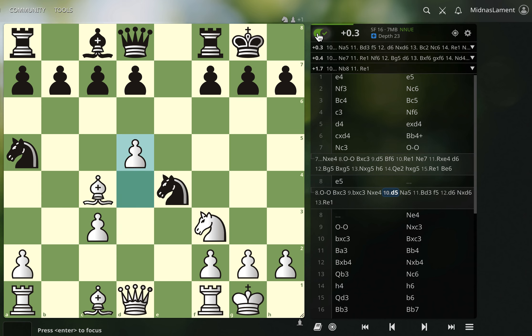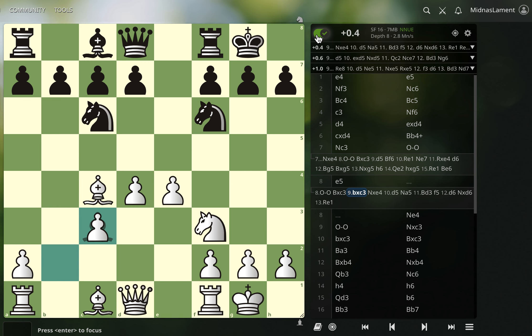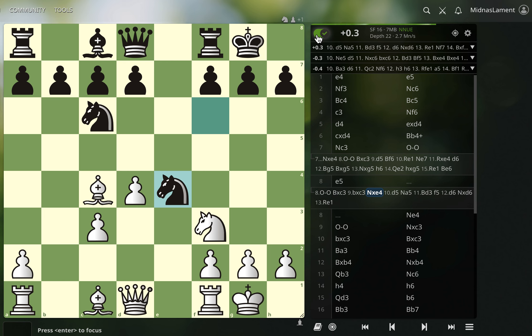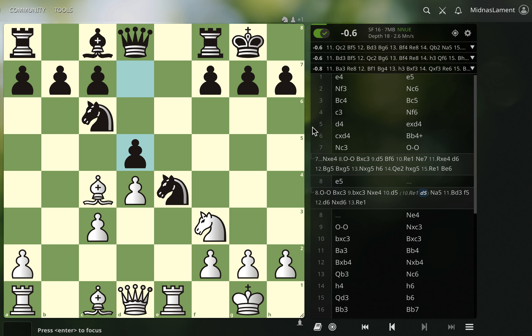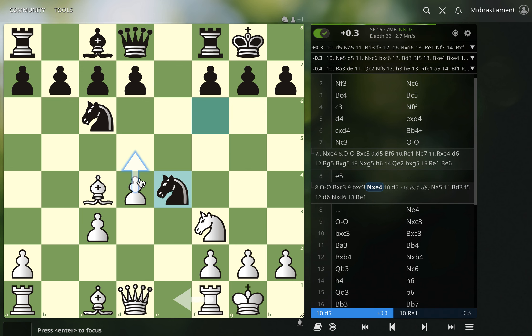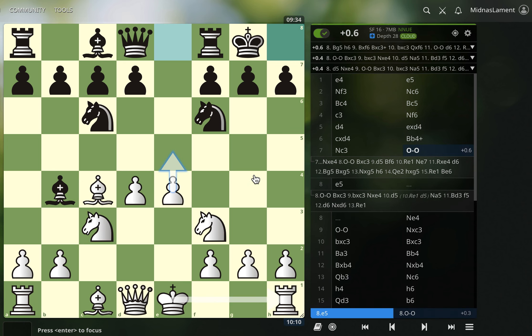So that came from: if castles and bishop takes. I looked at this briefly and thought it was just bad — rook e1 and d5. And that is bad. But I missed this d5 move — that's nice. So there's a d5 resource there. Now in the game I went e5, which I thought was probably the best move.